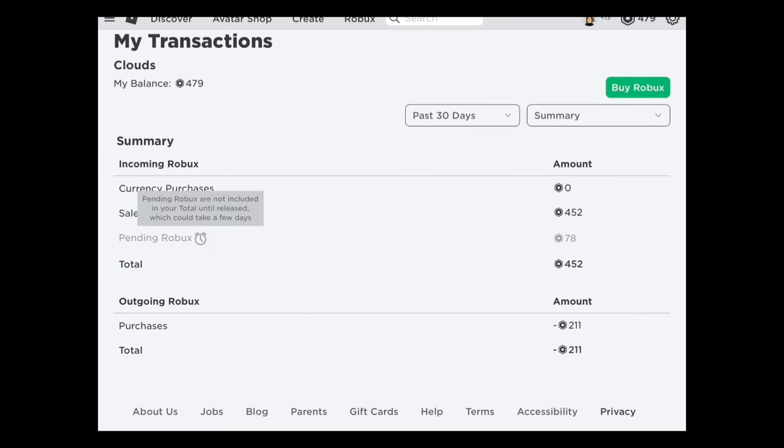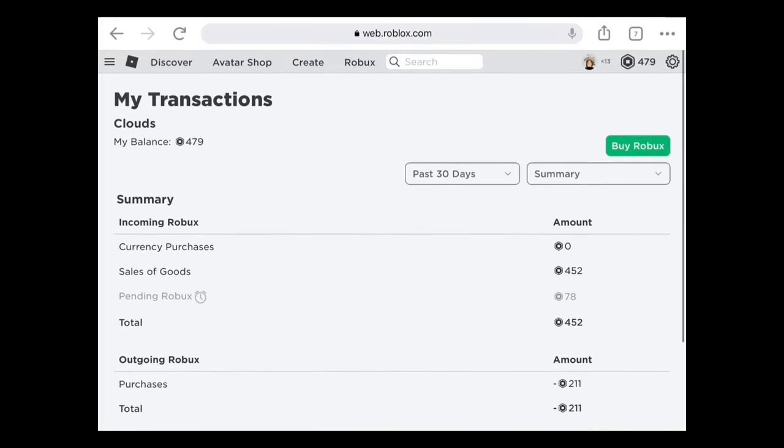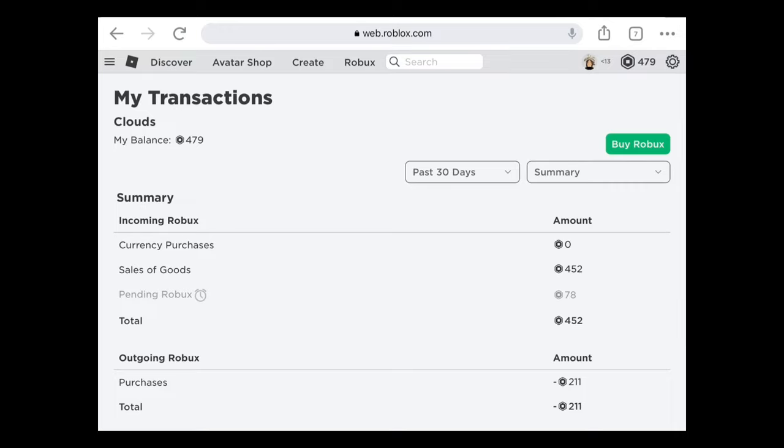If you click Pending Robux, it will take a few days, so you have to be patient. You have to wait a few days, then slowly the amount comes to your account. Right now it's slowly coming to my account — as you can see, I have 479 Robux.